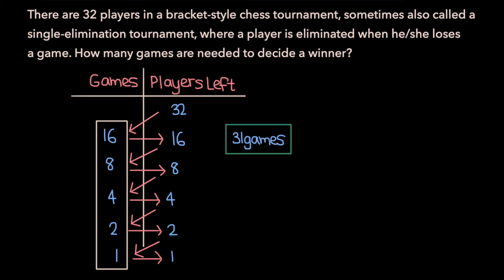That was the brute force method, which can get more and more tedious as we add more and more players to our tournament. Here's a much more efficient way of thinking about this problem. In total we have 32 players and we want to decide a winner — we want to go from 32 players to 1 player, which means we want to eliminate 31 players.